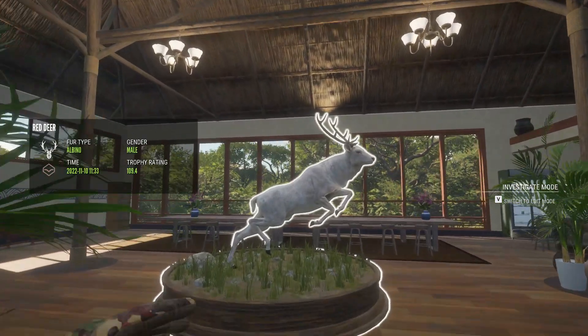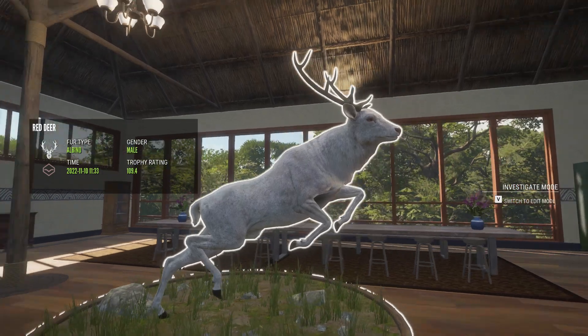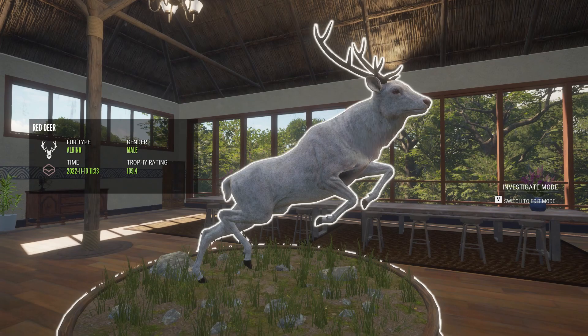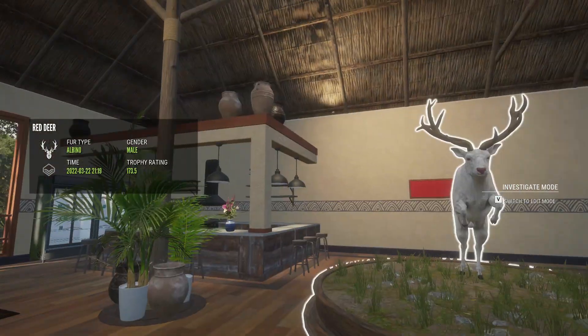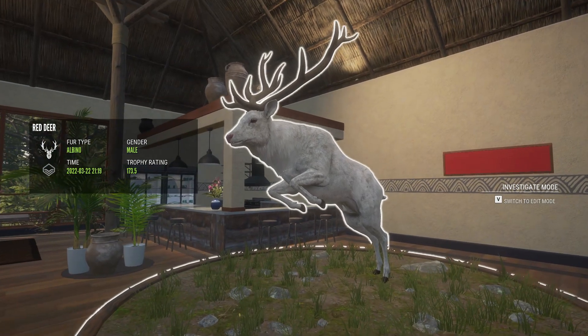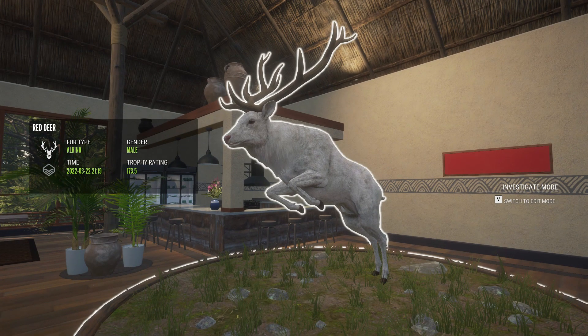Down here we have some other albino red deer. One spawned during my herd management run on Teo Warra — he was between my two melanistics and is the smallest albino I've ever seen. This guy was my very first albino, just randomly in a herd by a drink zone, a long time ago back in March of 2022.